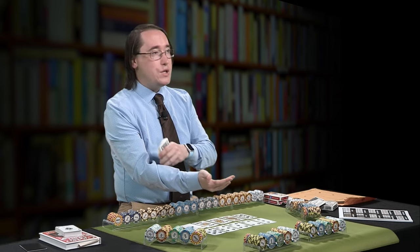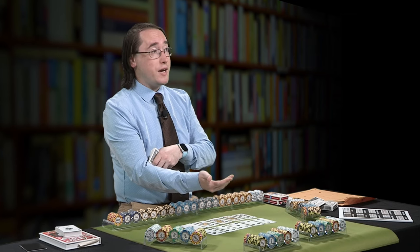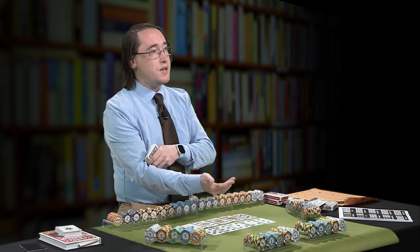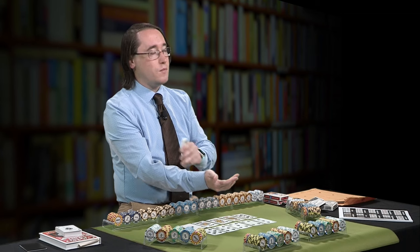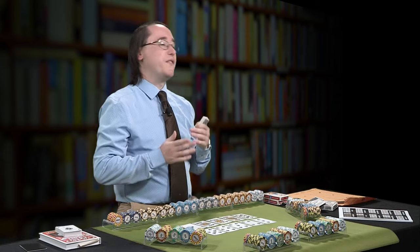So once again, in order: high card — nothing matches; one pair — any two cards match; two pair — two sets of any two cards matching; three of a kind — three cards matching, doesn't have to be the same suit; straight — doesn't have to match suits, but has to be five in a row such as 2-3-4-5-6 or 4-5-6-7-8; flush — any cards that are just of the same suit; full house — a triplet and a pair, where the triplet is the tiebreaker; four of a kind — all four of one card; straight flush — five in a row in the same suit; and then the royal flush — the five highest ranking cards all of the same suit.